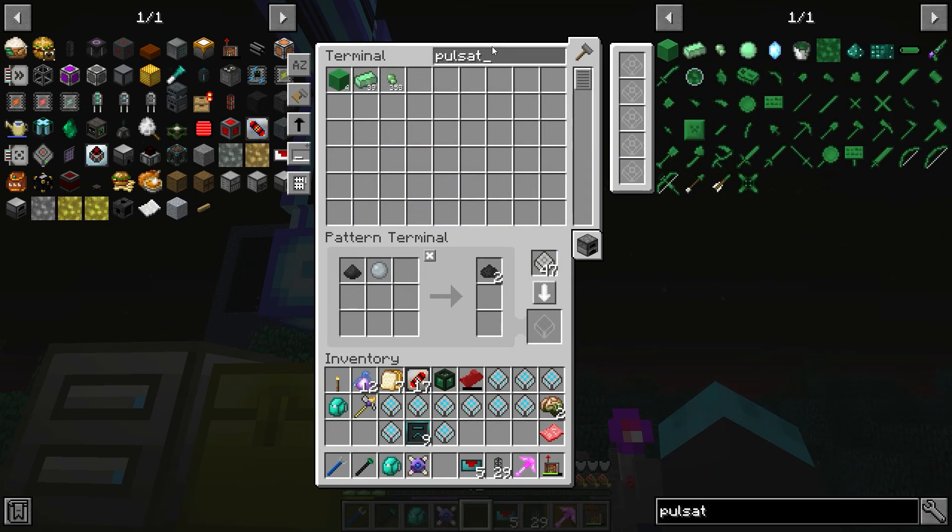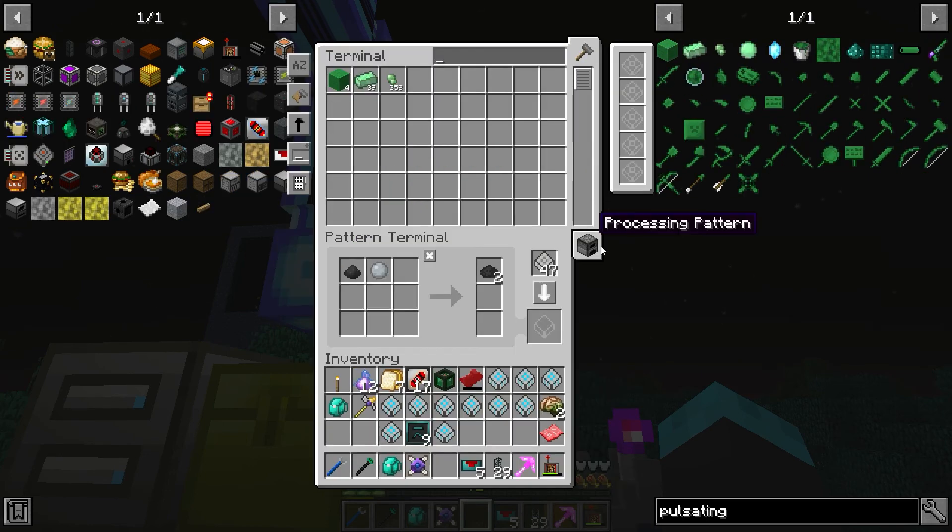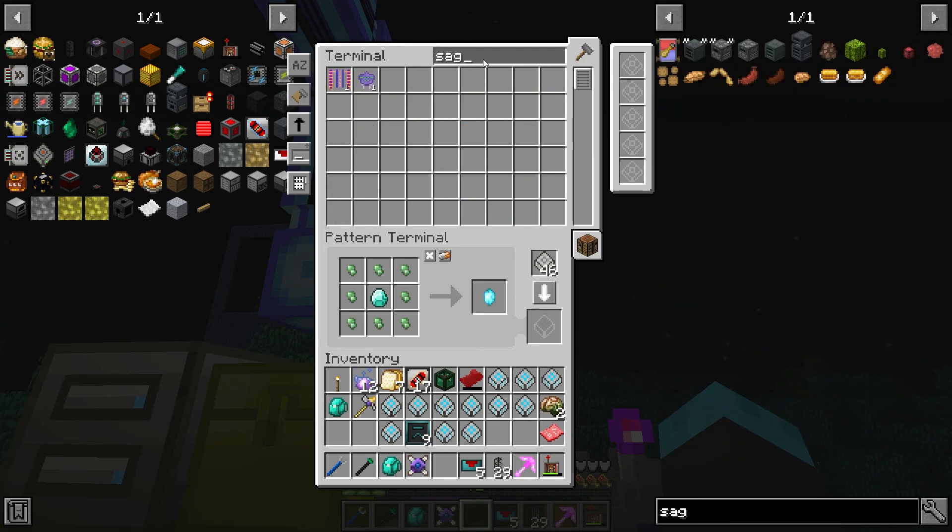Pulsating — I don't know how to make a pulsating crystal. Alright, here we go. We know how to make that. Can I not put one of those in a pulverizer? That would be so much easier. I need a sag mill.